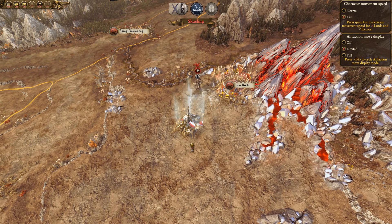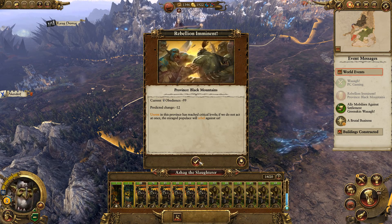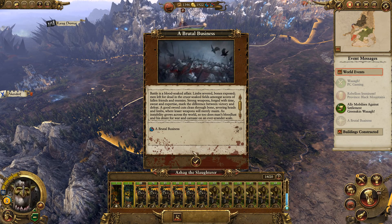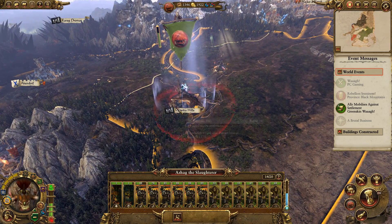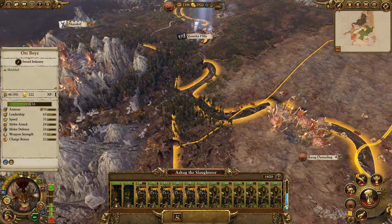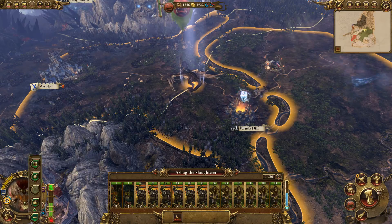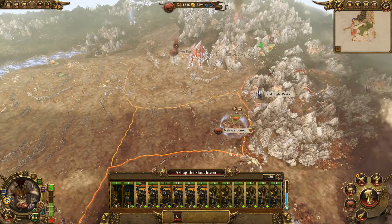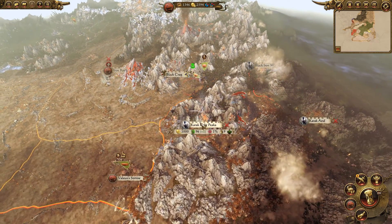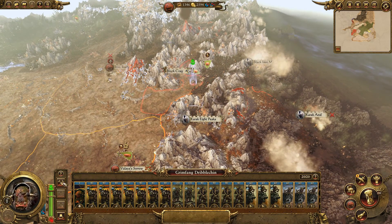I want to get into a battle to show you guys the new DLC things. I don't really like siege battles, so we're trying to avoid those if we can. Oh, we got a new waagh — nice! Oh, there's blood in there! There's lots of cool shit. Can we just chuck in here and go raiding to get a bit of money? There's a waagh coming right there. How big is the garrison? Tiny — we can take this with the waagh army.